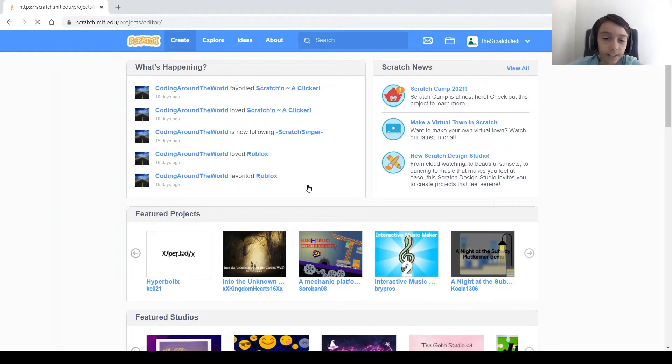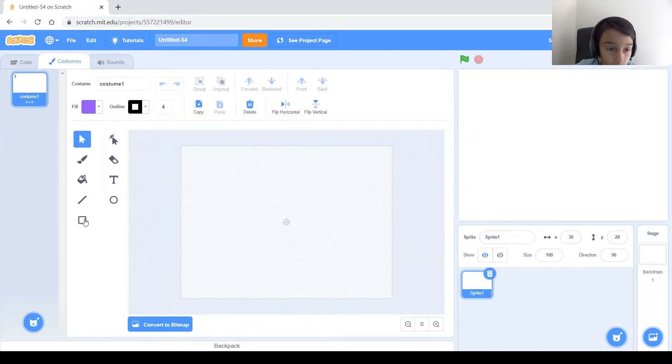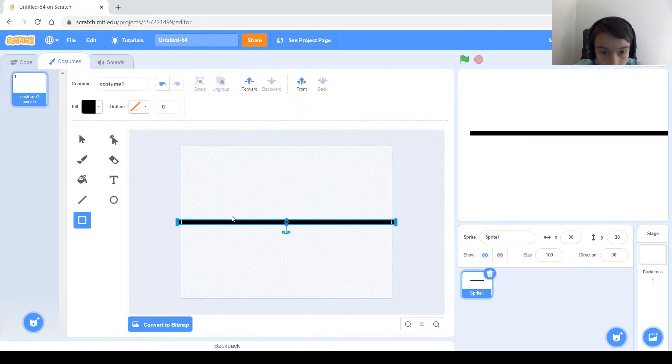Click the create button and the first thing we're going to do is make the road sprite. The road sprite is just going to be a small rectangle. Let's go ahead and paint a sprite, select the rectangle, make the fill black, and hold shift to get it straight. Center it, and there we go.